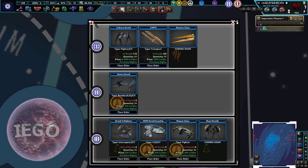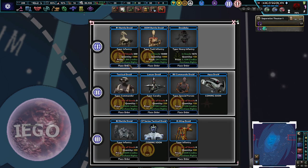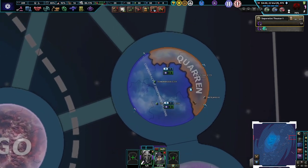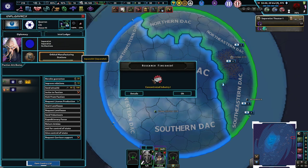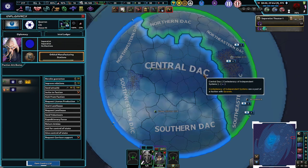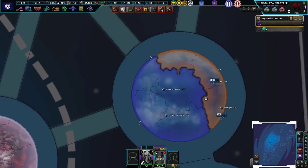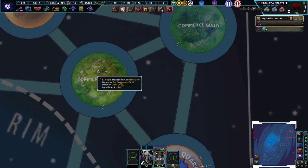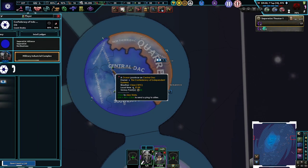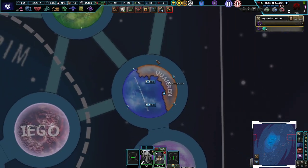We're gaining decent money and now we have access to tech two weapons. Let's buy a capital ship — 200 million dollars, damn. Buy more droids — just buy all the droids we can. We'll go a little bit bankrupt but that's okay. I could have given the planet to Dac but I didn't press the right button. I'm not able to fix that right now.